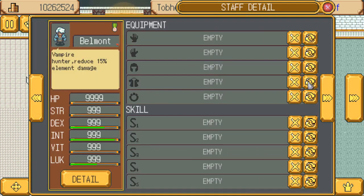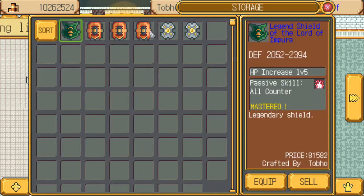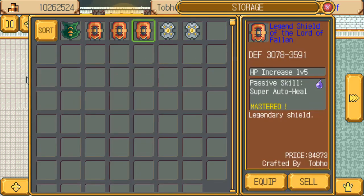I might need 61, 53 to 87, 15. Those look good. And the shield is 30, 78 to 35, 91. So those look good. Those ones just need to be enchanted now.